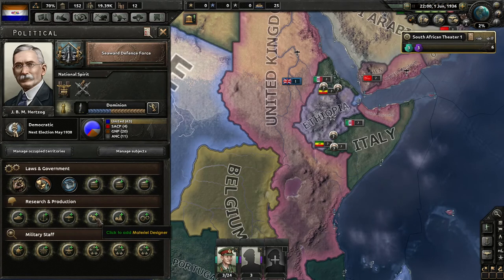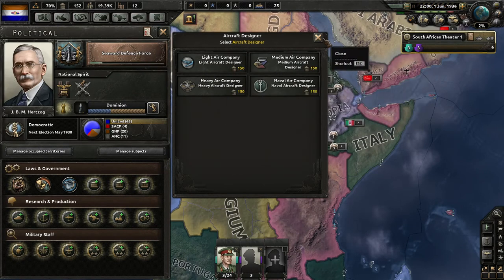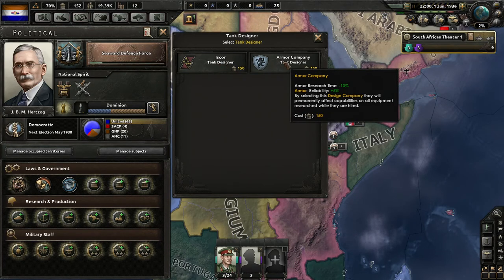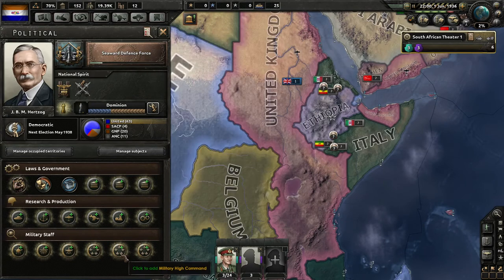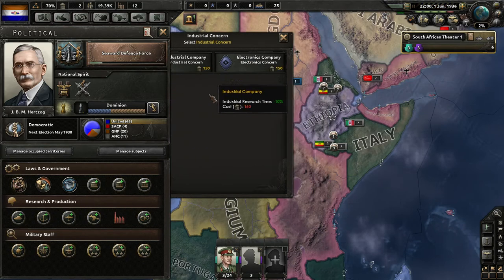As before, I generally like to try to get my research bonuses and advisors as quickly as I can, because then they'll have the most impact. Looks like we just have the basic electronics or industry advisors. Let's get our industrial concern. Generally we want to focus on our industry — I don't think we have to worry so much about electronics. Let's get a reliability boost, which will actually boost soft attack too — strictly better, because we get the same reliability bonus and a soft attack bonus.